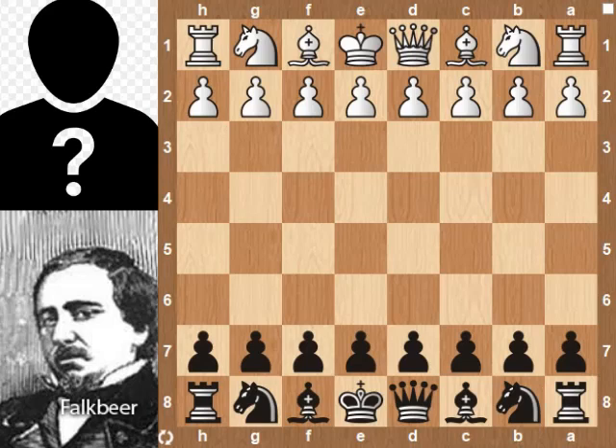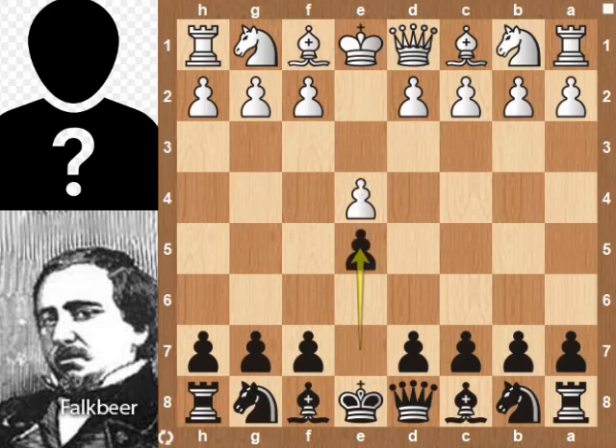Hi chess friends, today we are going to analyze the game played between Macketto and Falkbeer in the year 1869, played in London. Macketto plays with the white pieces, Falkbeer is black.